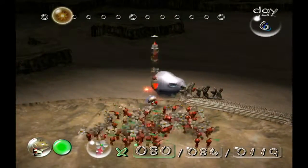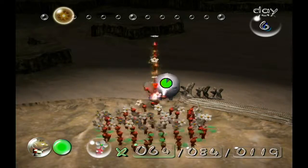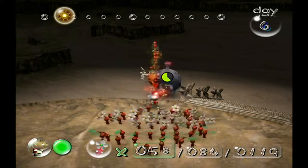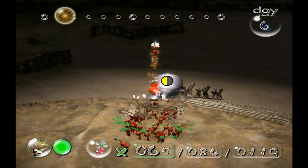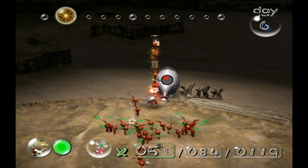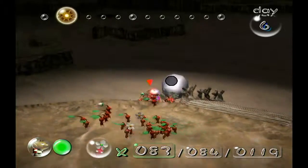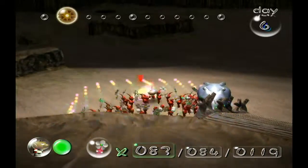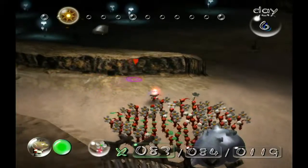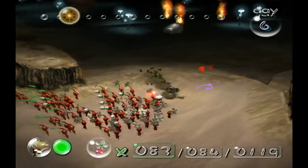The fiery blowhogs right here shoot fire, and reds are immune to that so they basically can't do anything to them. I'm just gonna throw all my reds here. The only one who can get hurt is Olimar, but since we're up on a ledge I can't really do anything about it. It's probably the most annoying part about this area — the ledges are really annoying.